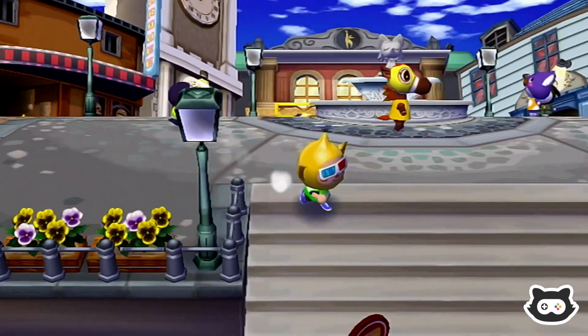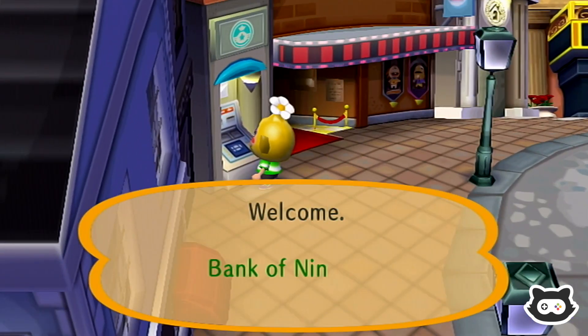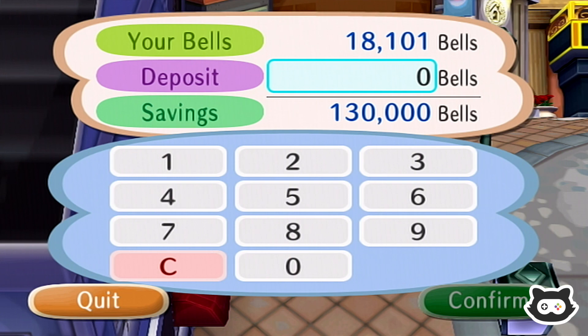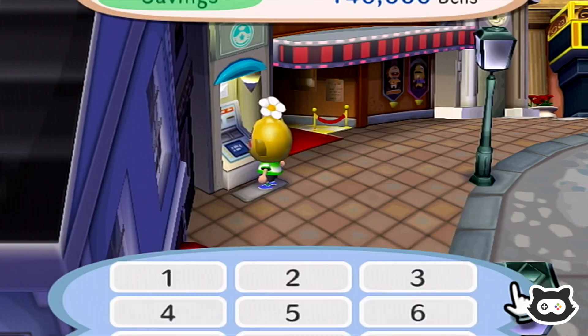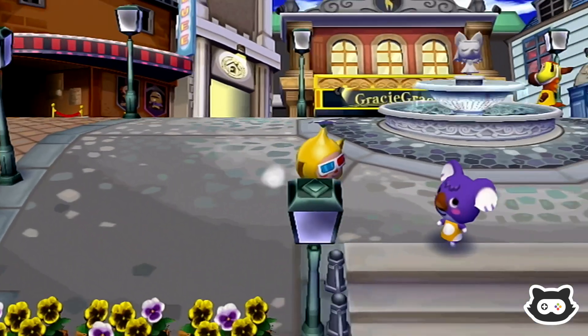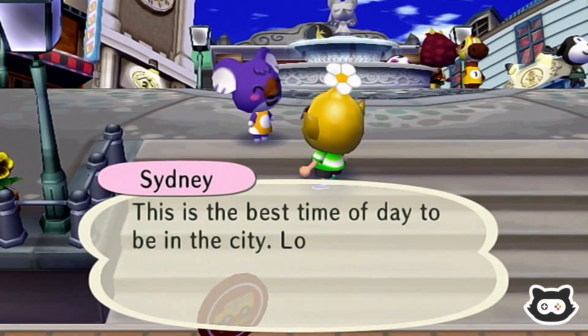That's pretty much all we can do in the city. I actually wanted to check how much we have in our bank — I think it's over 100,000. Let's deposit some more: 130,000... let's deposit another 10 — 140,000 now. So we could buy a Gracie item, but you know what, we'll save that for tomorrow. We don't want to get too much done today.